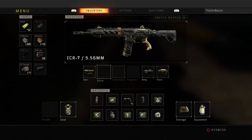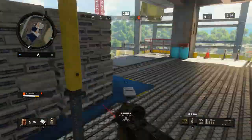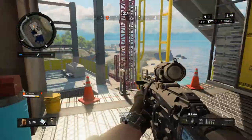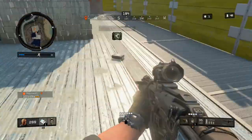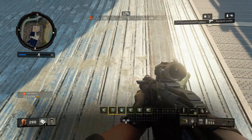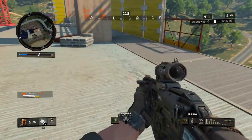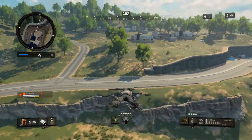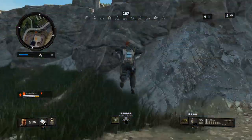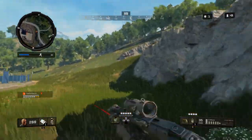ICR-7 — good god, it's just so accurate, so low recoil. You can equip it with a ton of accessories and that sort of thing. It's very apparent that I am outside of the circle, so I grab some more ammo. The plan essentially is to get from the top of the construction site to the bottom utilizing the wingsuit. We do a quick fly down. We're currently at one kill, so nothing too crazy.